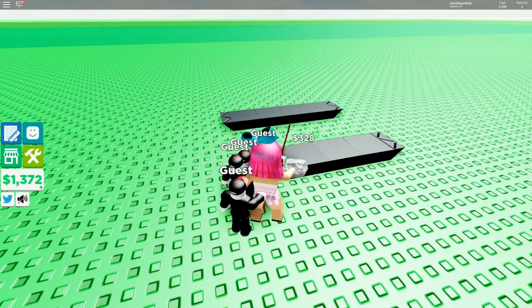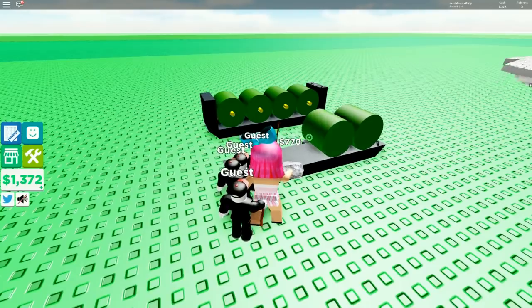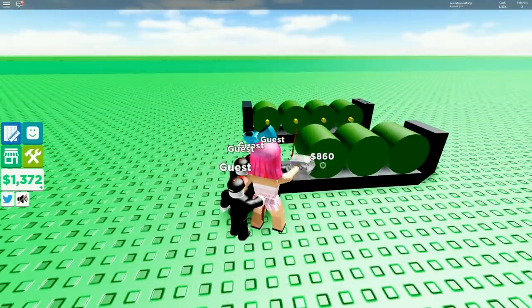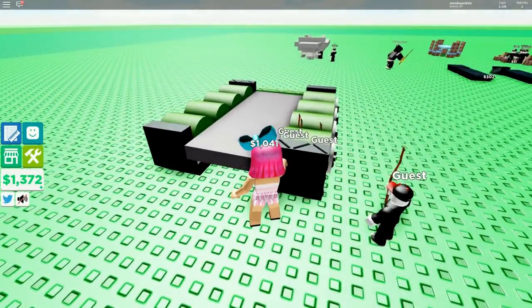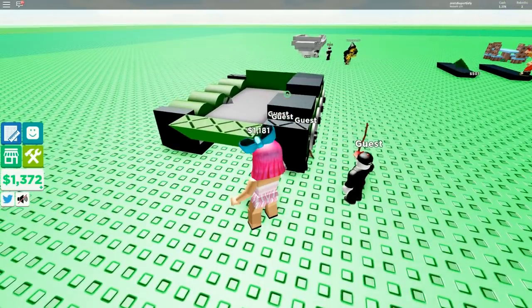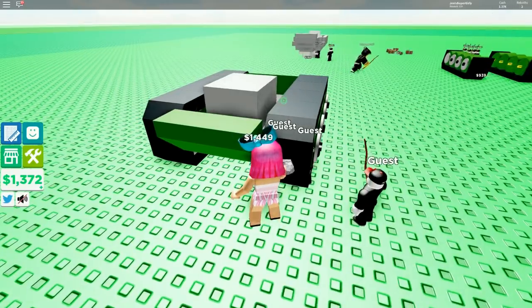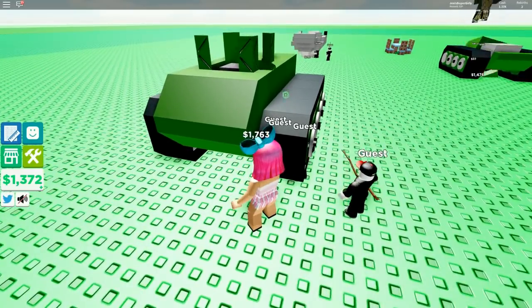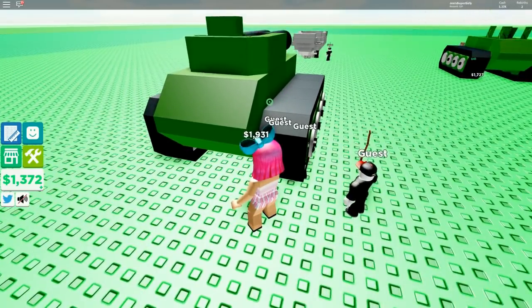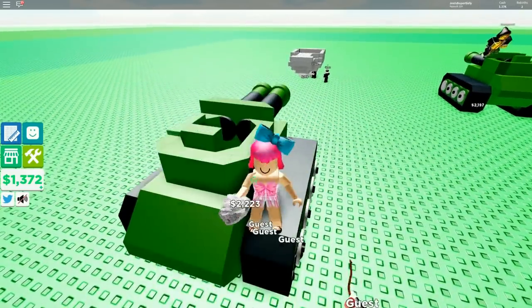I have the screwdriver now - this should help a lot. The screwdriver is 2,700. After you build one tank you're gonna want that. This is even slower than I thought. Remember, the helpers we buy for 81,000 stay with us through rebirths. Can they get a better weapon? They get a better weapon every time you upgrade them, but they lose it when you rebirth.